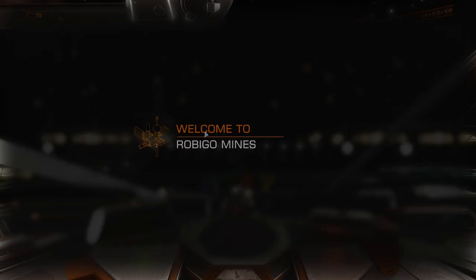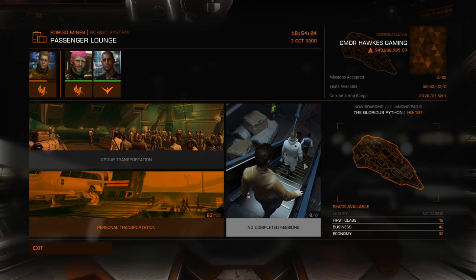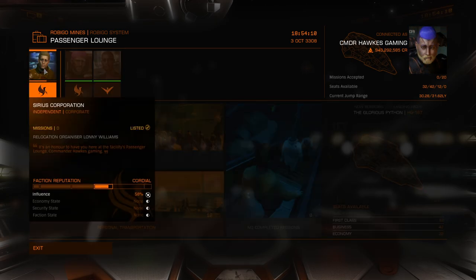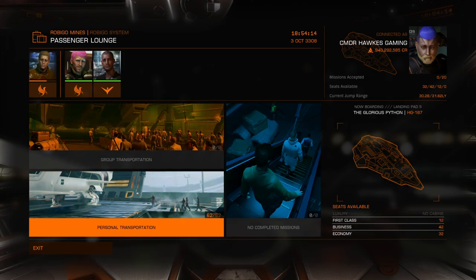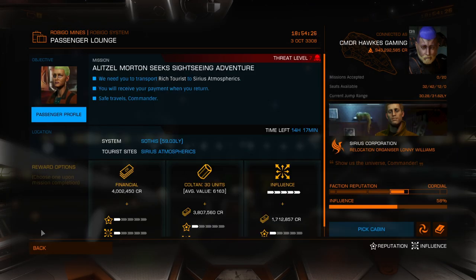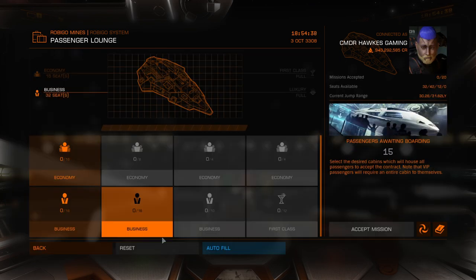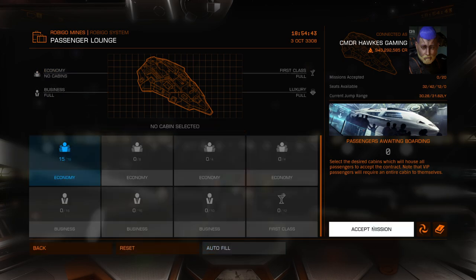Once we're here, we're going to be clicking on Starport Services, heading over to the Mission Board, then going over to the Passenger Lounge. It is worth mentioning that having ally status with a certain faction will give you better missions that pay you more, so it's a really good idea to max out your faction as soon as you can. I used to be max faction with the Sirius Corp, but I beat their asses a whole bunch down on the planet's surface, so I'm looking for anything that has to do with plus rep. Just going to grab a mission that's going to pay me as much money as possible.